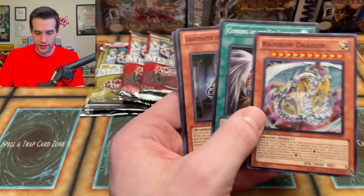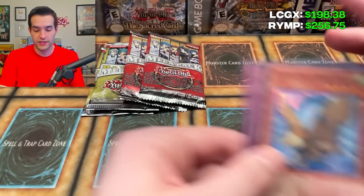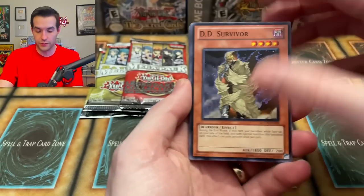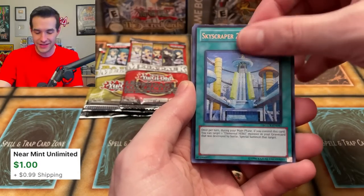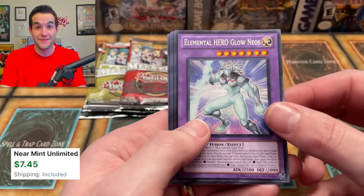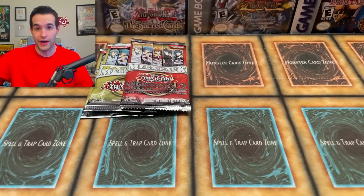Cobalt Eagle, Rainbow Dragon. Malicious is a really good one actually. Two packs to go — we've actually pulled a lot of the good secrets, just only one copy of each, but we've pulled a lot of the bad ones too. LC2: Survivor, Light of Redemption, Destiny Dragoon super rare, Skyscraper 2 — not that great. Miracle Fusion ultra and Glow Neos — this is the one that's like eight bucks, so that's a huge rare. Kind of a dud pack in terms of value, but that Glow Neos definitely turned it around.